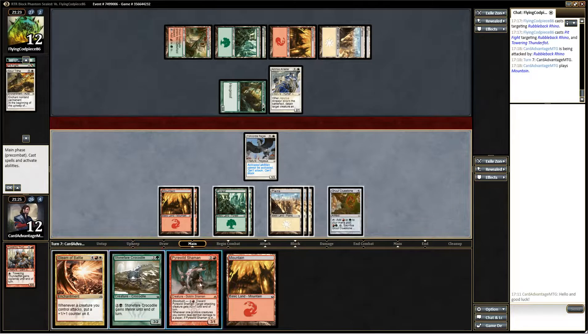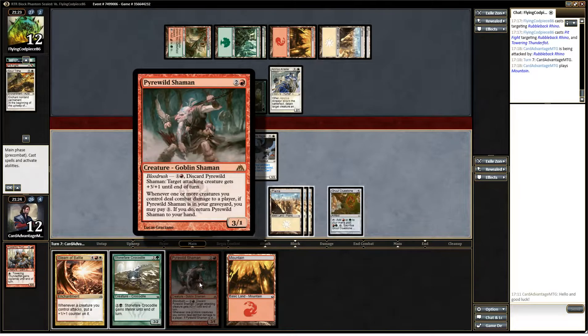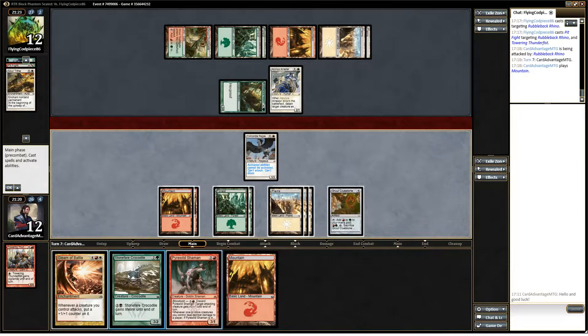We can drop both of these, or we can leave this one in hand to blood rush. I think I'd like the blood rush. Alright, do you want to drop this and leave blood rush back? I think I want the crocodile down.